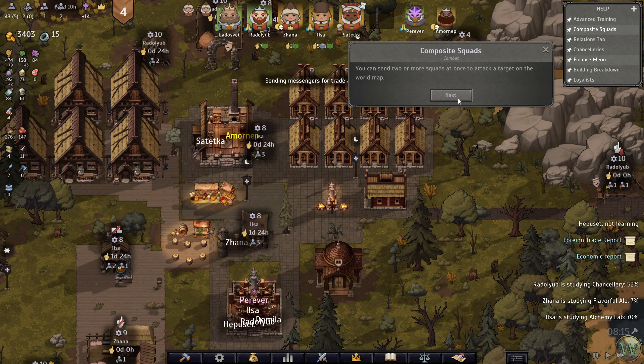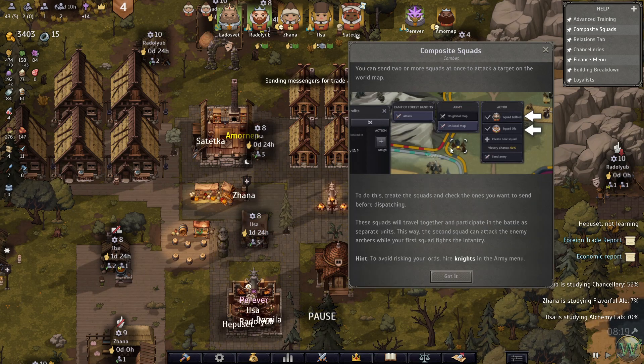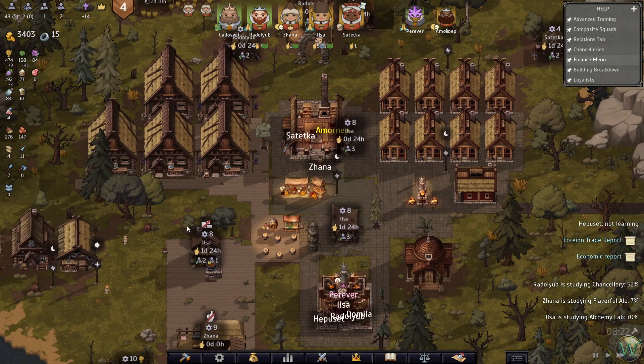Composite squads - you can send two or more squads at once to attack a target on the world map. Check the ones you want before dispatching. These squads will travel together and participate in the battle as separate units. This way, the second squad can attack the enemy archers while your first squad fights the infantry. Hire knights in the area.